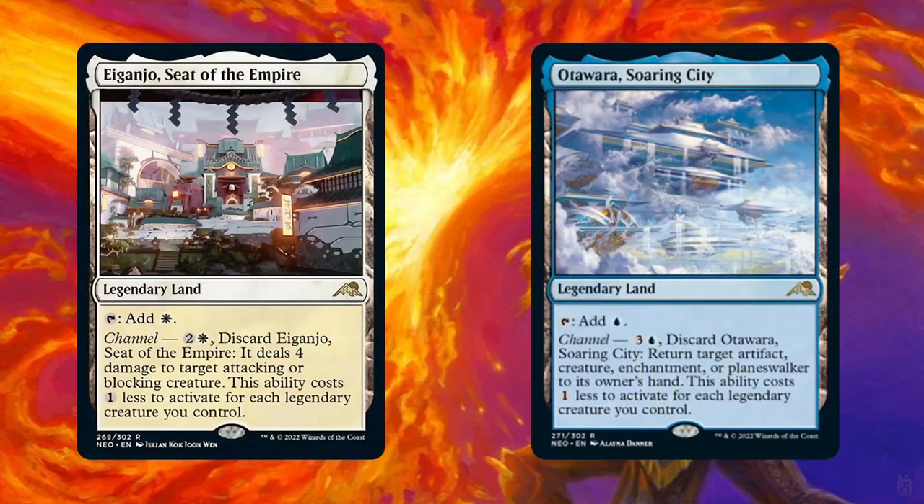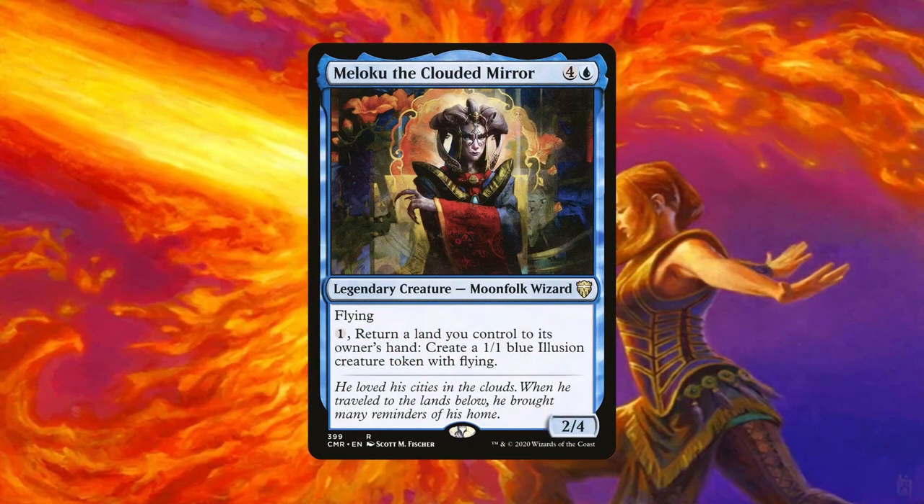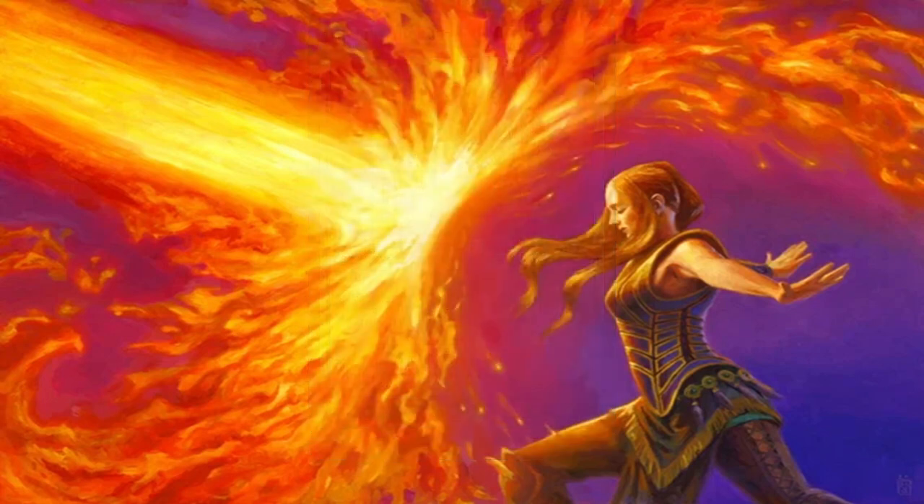Boseiju, Who Endures and Otawara, Soaring City are interactive pieces that don't take up deck slots. These are great at stopping an attacker or bouncing one, and we can reuse them later as lands with Crucible of Worlds after channeling them, or bounce them back with Maloku le Cloudermere. Maloku helps bounce those channel lands so we can channel and then reuse them with Crucible, and is another way to create cheap tokens that can crew Shorikai, chump block, or be sacrificed. With Elesh Norn and enough tokens we can also potentially go wide, or make everyone scoop with Teferi's emblem.